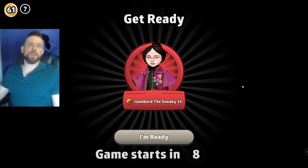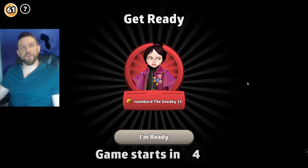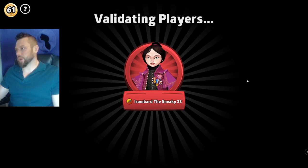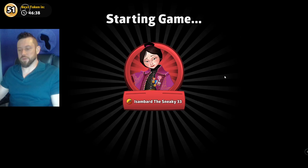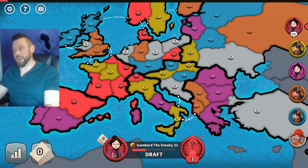Things to know about the Europe board: it's just slightly larger than classic. It's got 44 territories and it has corners. We'll do a quick breakdown of the players and the board value once we pop back into the menu, but it looks like we've got a real six-player game.